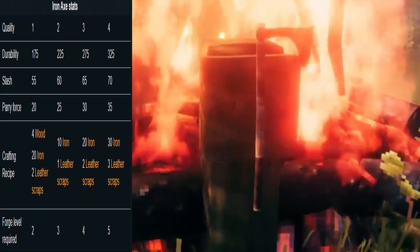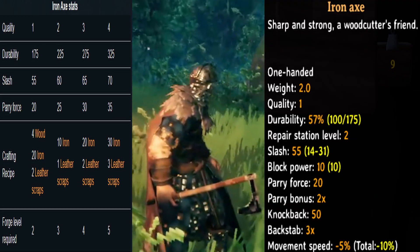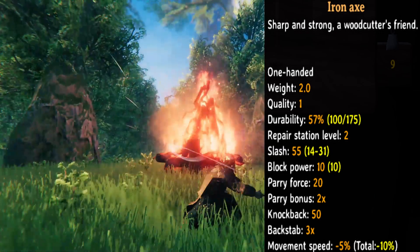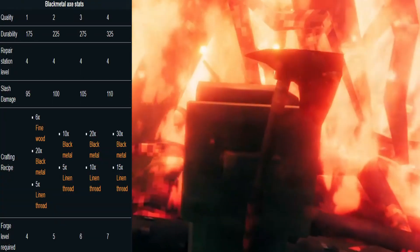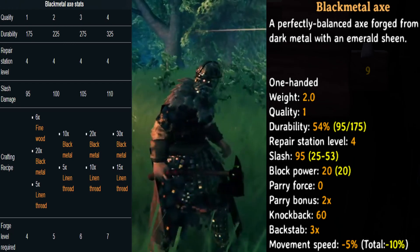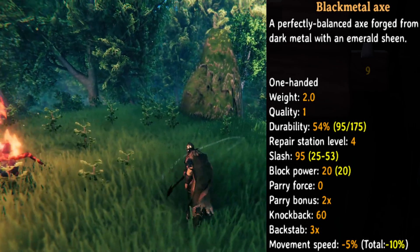Next up, the iron axe. You need a forge level 2 to craft this axe. It has a slash damage of 55 with a parry force of 20. Next we have the black metal axe. You need a forge level 4 to create this axe. It has a slash damage of 95 with 0 parry force.